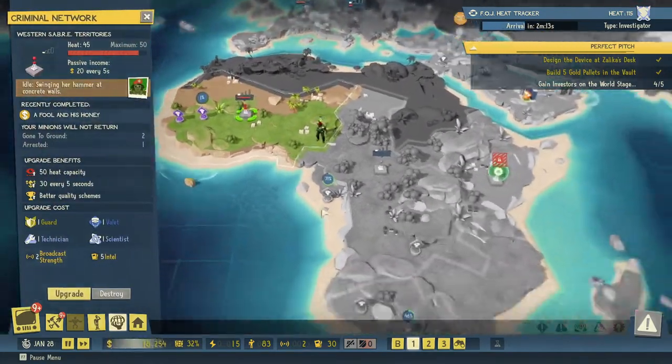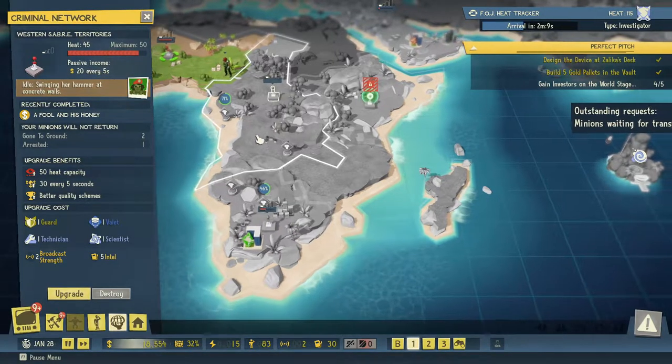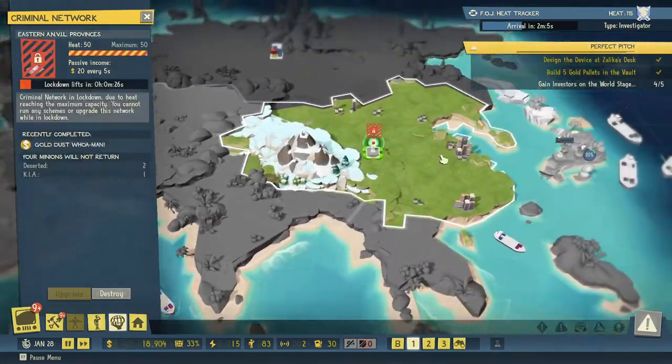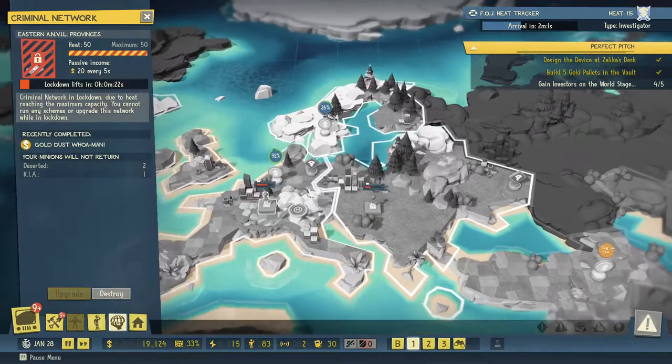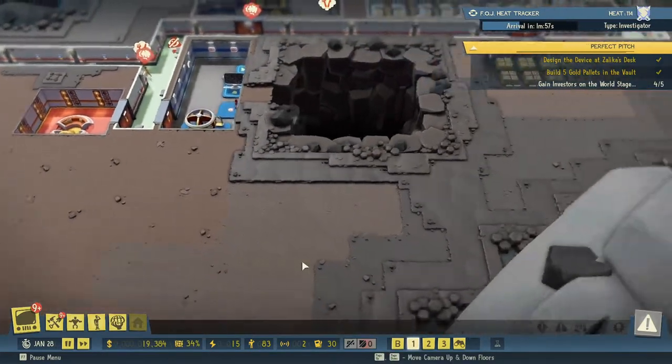We are reducing heat there, reducing heat there, reducing heat there. It feels like we need to check the world map a lot in my opinion.